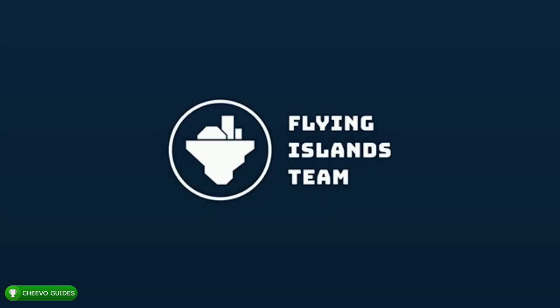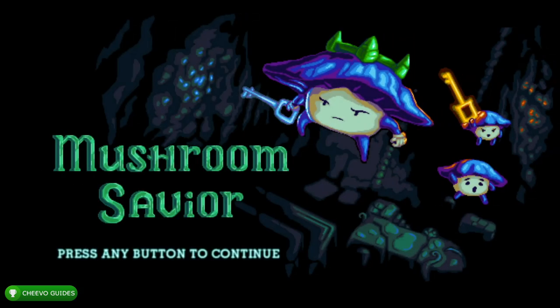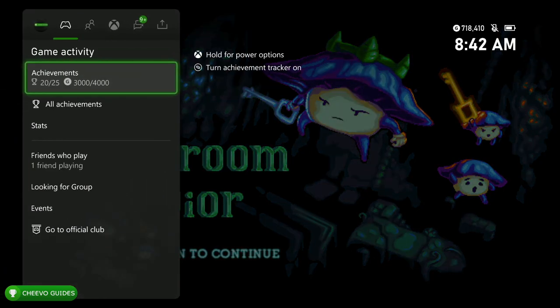What up guys, this is Chivo Guides back here again with another achievement guide. Today we're going to be focusing on the 4,000 gamer score update for Mushroom Savior. This game is published and developed by Flying Islands Team.